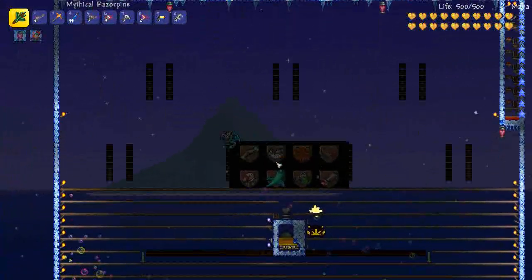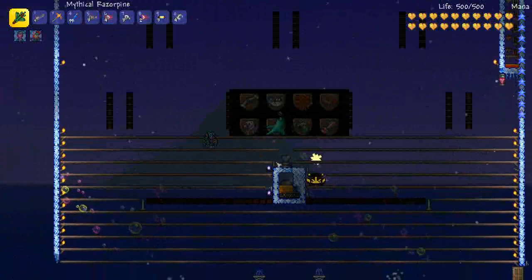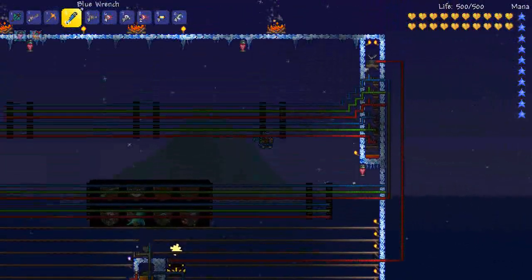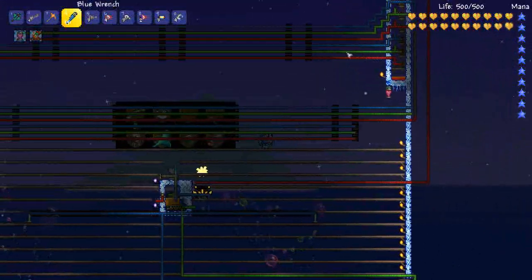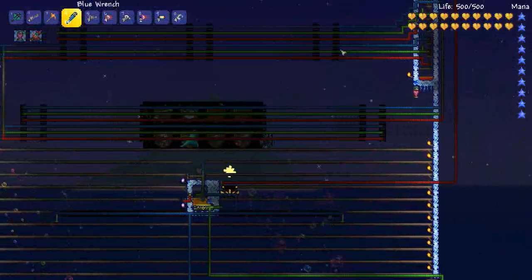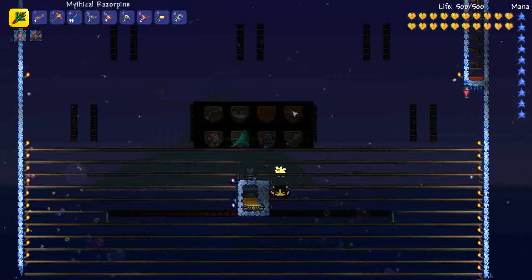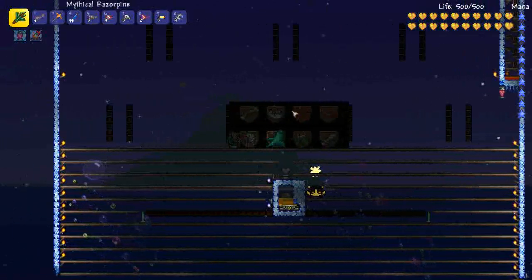Some of them are a bit of a pain to get up to the trap — Plantera didn't want to come. Quick look at the wiring: we've got the cascading bat trap flying down, activating all the actuated spears. They're going to turn on the spears of pain, which are set up for the Twins because Spazmatism and Retinazer fly in the exact same places all the time.